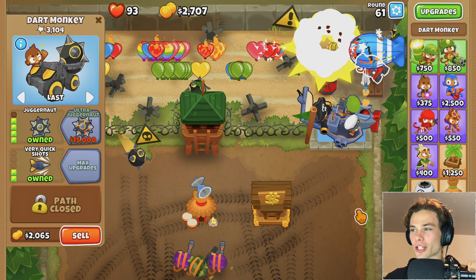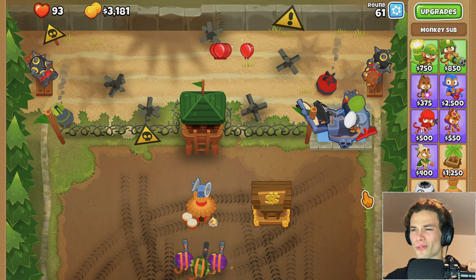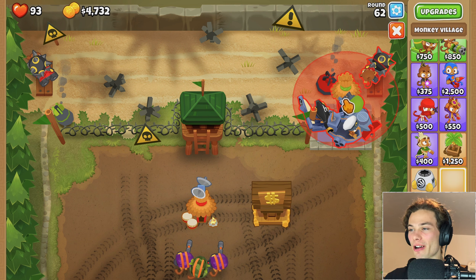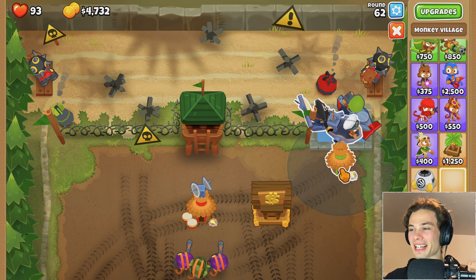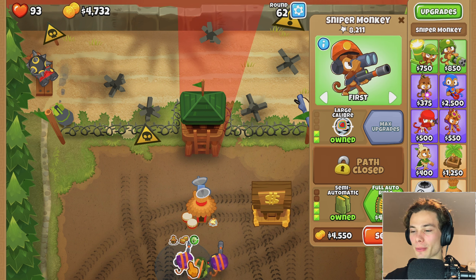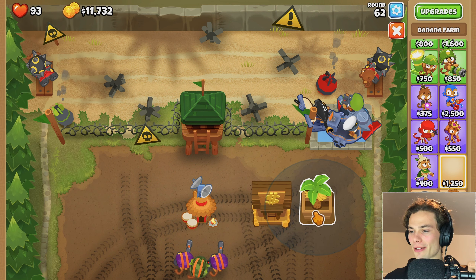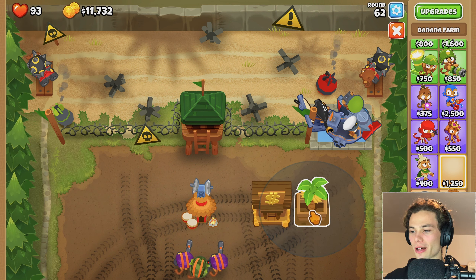I think I'll just get Juggernaut to hopefully help out in that regard. Maybe some monkey pirates or something soon. First strike capability would also be nice. However, I am wondering - do I want to put another monkey village over here to let these guys see camo? Because really, all the camo is just left up to these guys at the moment. The sniper monkey is down the bottom. Let me just collect that banana farm.